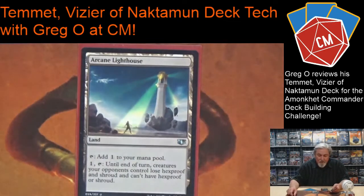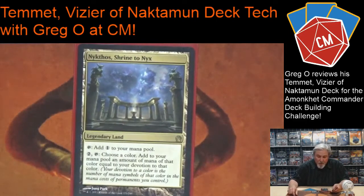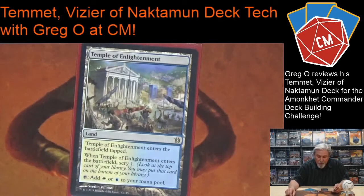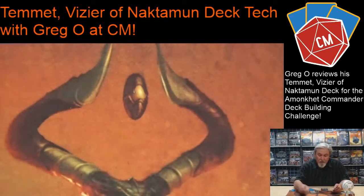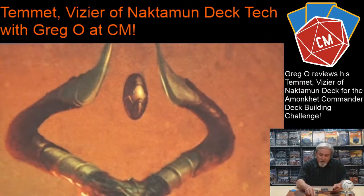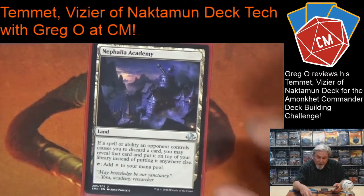Arcane Lighthouse — gets rid of that nasty shroud and hexproof stuff. Nykthos is a great card for one or two colors of a commander deck. Temple of Enlightenment does blue and white — I get a scry and it comes in tapped. Fetid Heath — so I can go get Plains and Islands. Nephalia Academy: if people are destroying hands this kind of helps, and it does make colorless mana for one of my creatures.